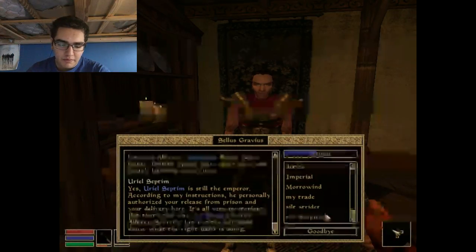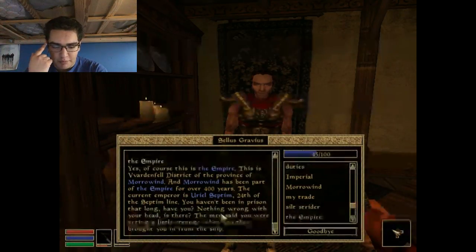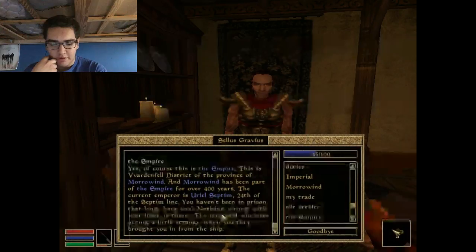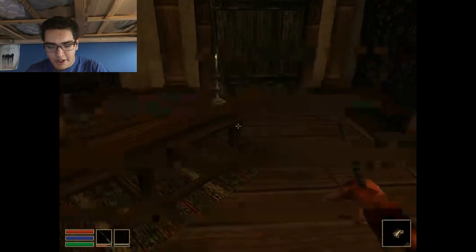What about the Emperor? Yes, of course, this is the Emperor. This is Vonderfell's district in the province of Morrowind, and Morrowind has been part of the Empire for over 400 years! That's longer than America's been alive. The current Emperor is Earl Septim, 24th of the Septim line. You haven't been in prison that long, have you? Nothing wrong with your head, is there? The men said you were acting a little strange when they brought you in from the ship. Goodbye! Bye!